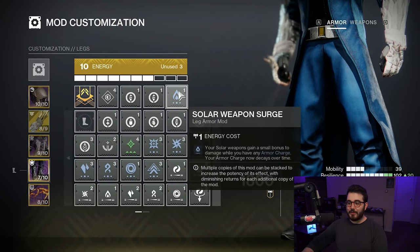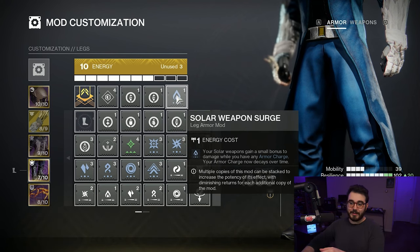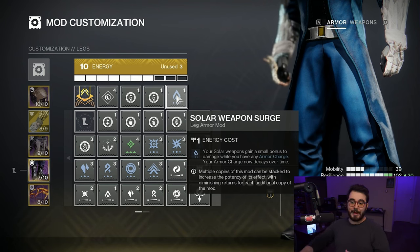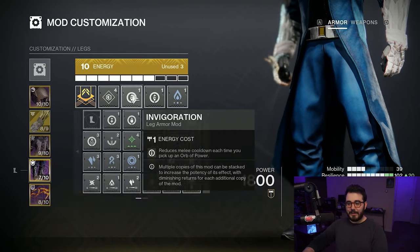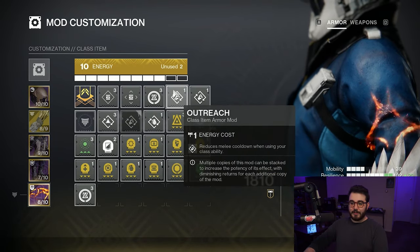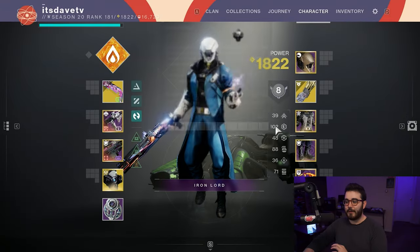For my boots I'm going with Solar Weapon Surge — your solar weapons gain a small damage bonus while you have any Armor Charge. Armor Charge decays over time but lasts 10 seconds per charge with these mods, and you can stack up to three Armor Charges, giving up to 30 seconds of solar weapon damage. I'm also running double Invigoration — reduces melee cooldown each time you pick up an Orb of Power. For my class item I'm running double Outreach — reduces melee cooldown when using your class ability — and Reaper, so your next weapon final blow after your class ability spawns an Orb of Power.